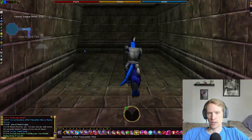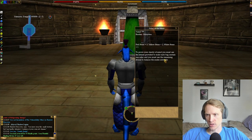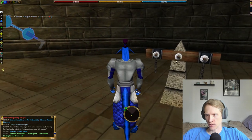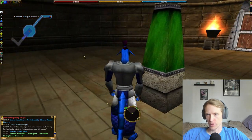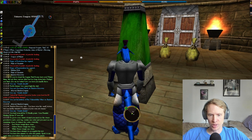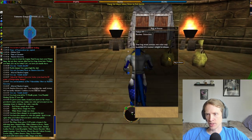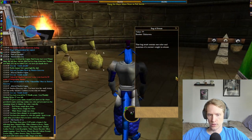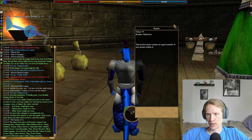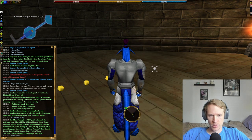Then we can head on to the Trial of the Mind. We'll head down and in the center is the Pillar of the Mind. 'To prove your clarity of mind, you must use the stones provided to make each bag contain one color, and you must use the remaining stones to balance the scales correctly.' Red stones weigh three stone, yellow stones weigh two stone, white stones weigh one stone. You have three attempts and five minutes to solve this puzzle. There are three bags — you've got four red, three yellow, and two white stones.